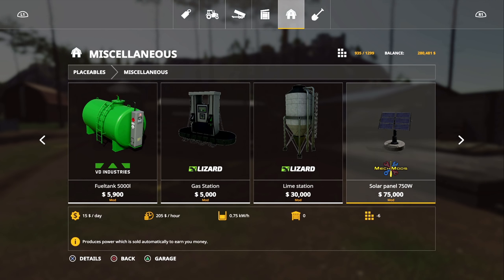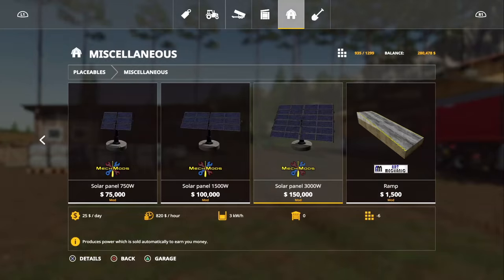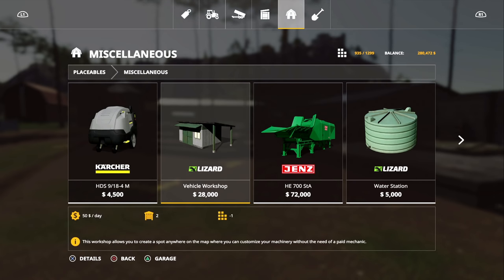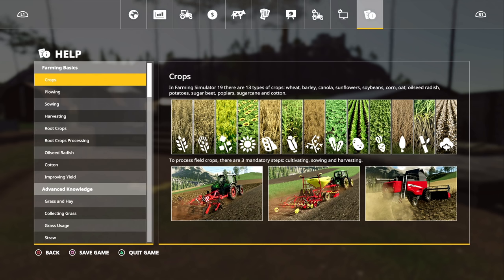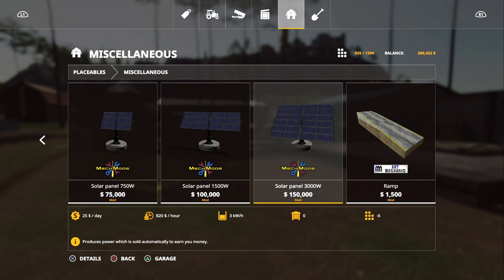Let's check it out in miscellaneous — we did get a lime station, gas station, and also solar panels. These things are pretty cool. It says it'll make around 820 a day. Now I'm going to try something here because I think we're in easy mode right now. Yep, difficulty easy. Let's put that to hard and see if that changes anything — yes it has changed. So it tells you what you're going to make at that difficulty level. On hard it's only 500 a day, but we're not really interested in that because I like to play on easy; you get the best prices for the least amount of work.